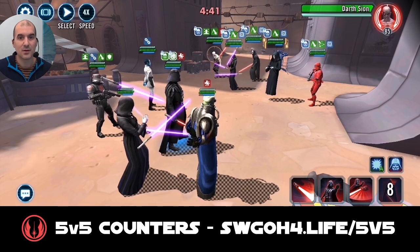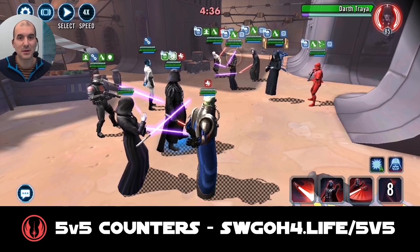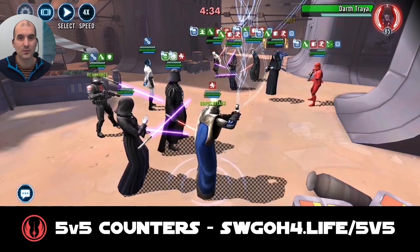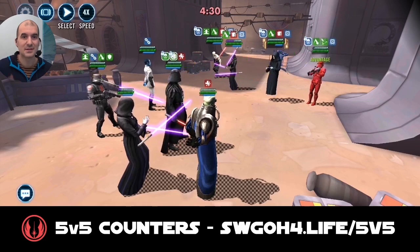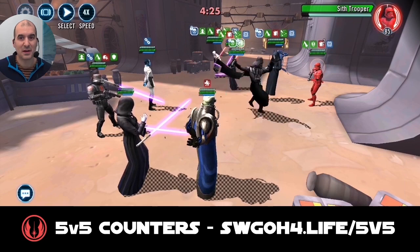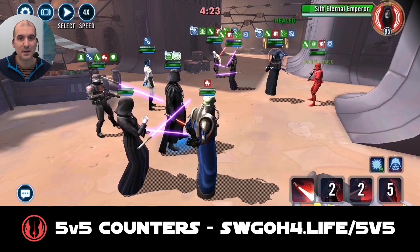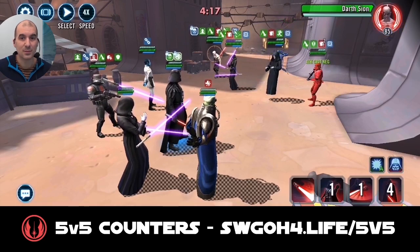Let's do the AoE now to get those DoTs on the board so we can start taking somebody out. Of course there are no counter attacks on Vader's AoE, so just delete Nihilus. Sith Trooper got his bonus turn but just used it for cleanse, which did nothing. That's why you need a pre-taunting tank — so they can absorb all these counter attacks.